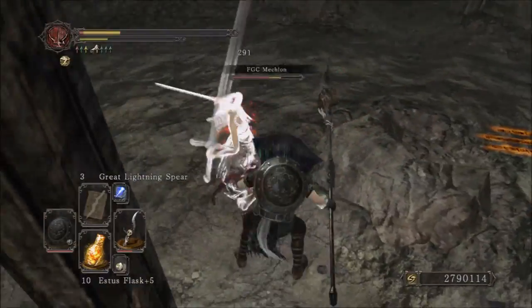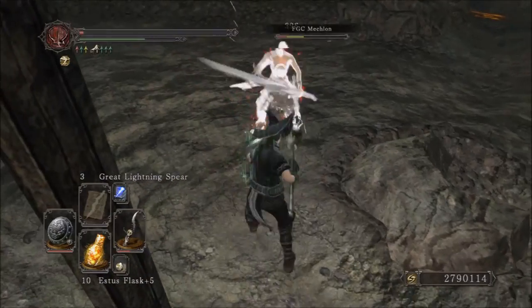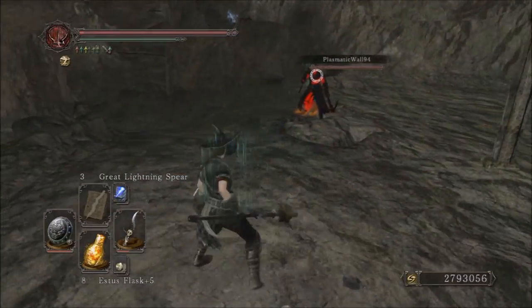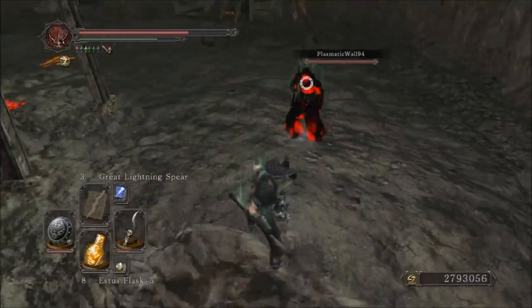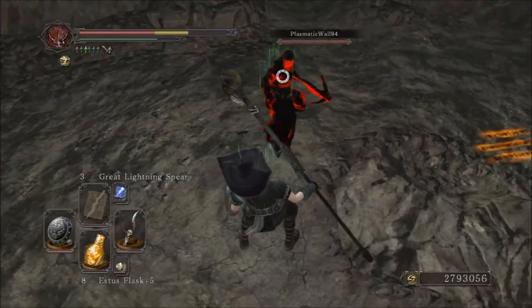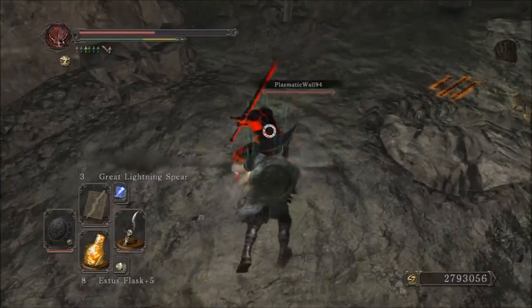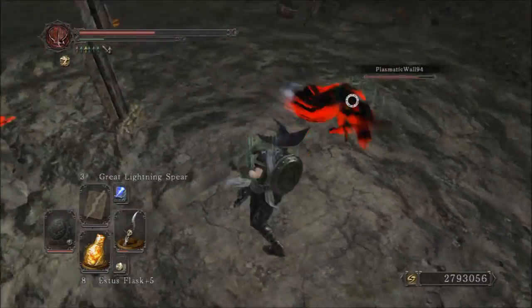I don't have a ring of blades plus 2 on this build, only plus 1, but it doesn't give very much to the weapon because it does split damage and it's a boss weapon — that's just the way it is. The counter strength of the weapon is 120, the poise damage is 35 per hit, and the weight is 16 units, which is about standard for a halberd class weapon.